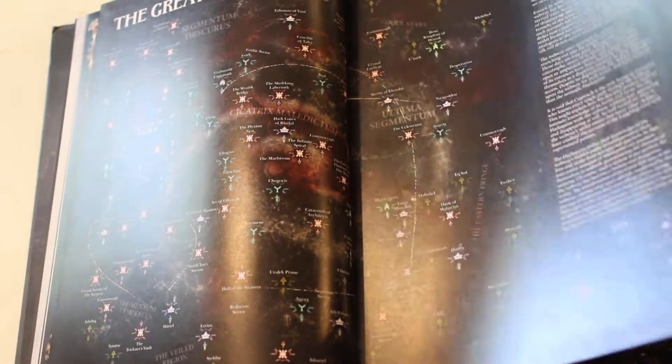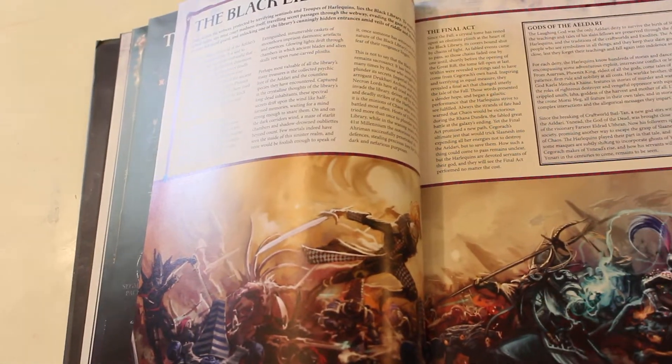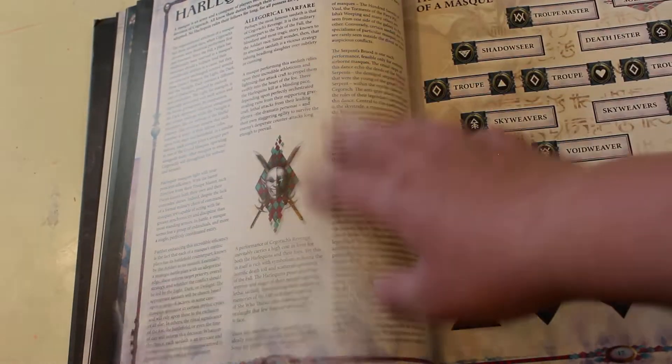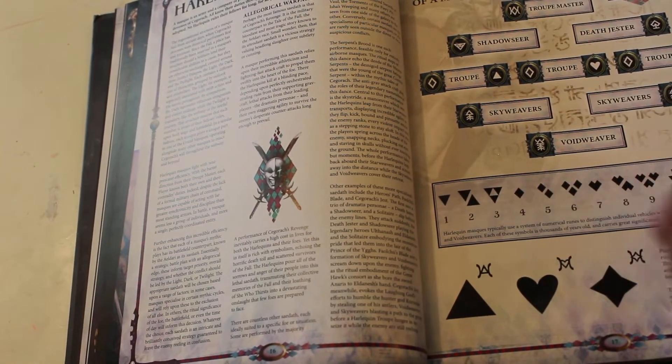You got the Galaxy Map, Black Library — some background about that. Then you got some different types, the Masks — the classic structure for Masks — I guess showing you how to deploy your troops on the tabletop.